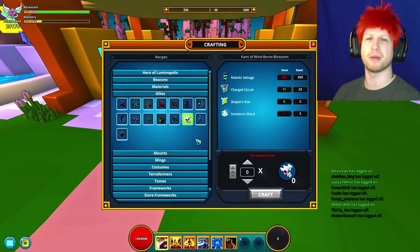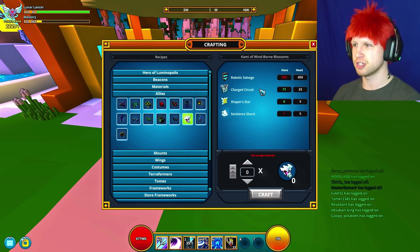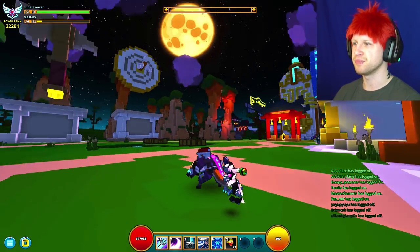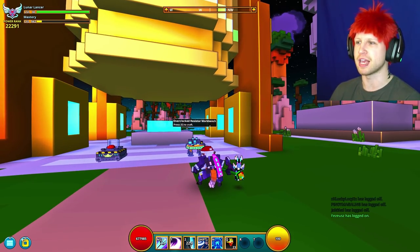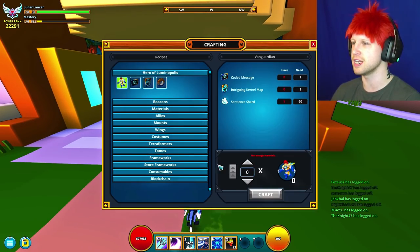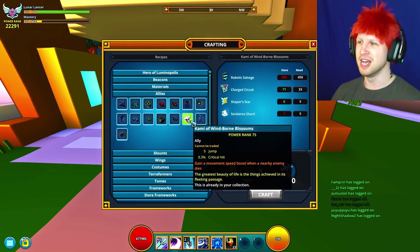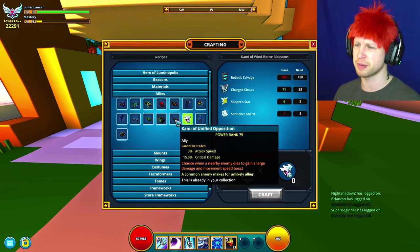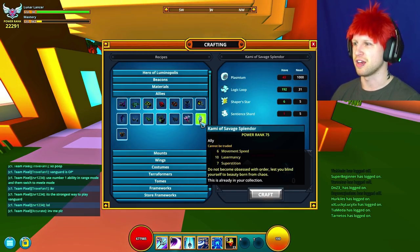These last three are my favorite — I love these guys. They look great. So we got this one right here, which is going to cost more Robo Salvage, more Charge Circuits, more Shaper Stars, and more Sentient Shards. It's going to be a little Griffon ally. Doesn't it actually look kind of powerful? This looks like a pet you would buy in another pay-to-win game — it would just be vanity, but it looks cool. His stats: 5 jump and 0.3% to your crit hit. And he gains a movement speed boost when a nearby enemy dies.